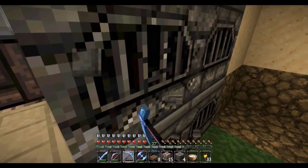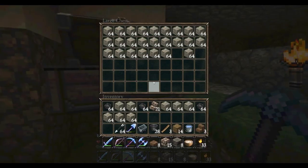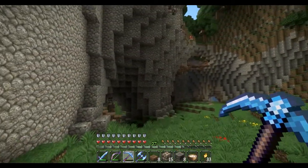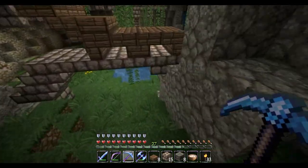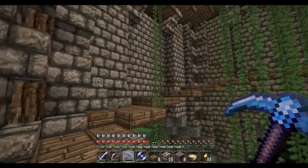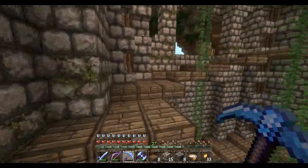As soon as I remove these smelters we will be a smelt-free island, and that's not good. We need to set up a smelting system somewhere, and I think I know where I want to put it. I have to dig out a little bit of an area but it shouldn't be too bad compared to what we've done already.